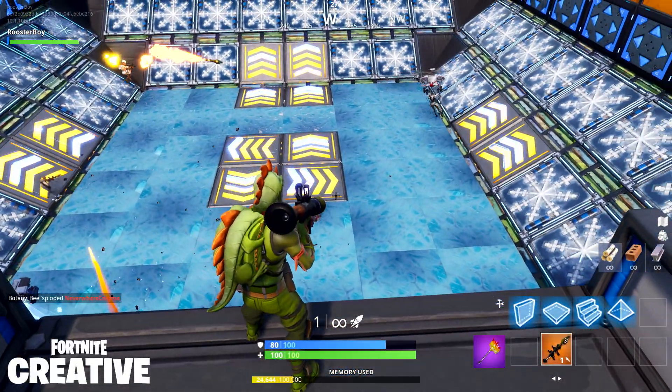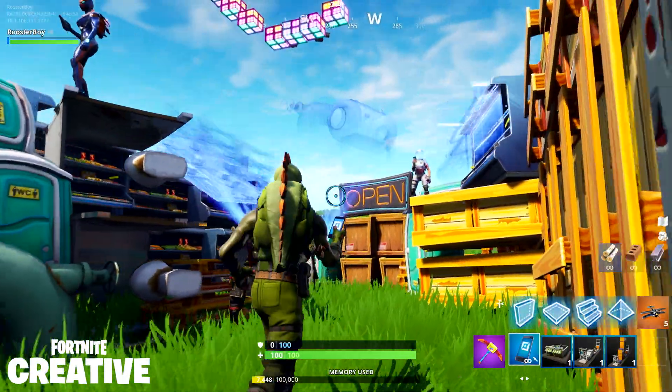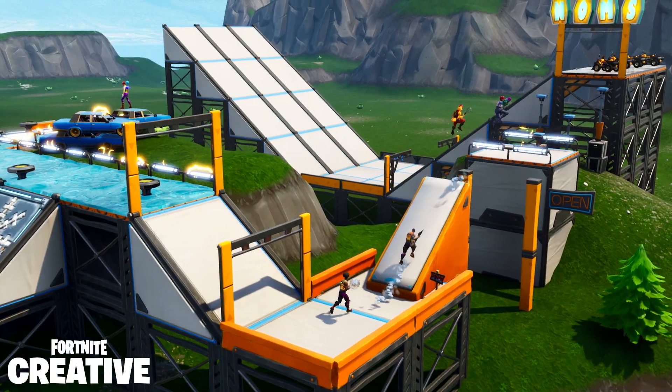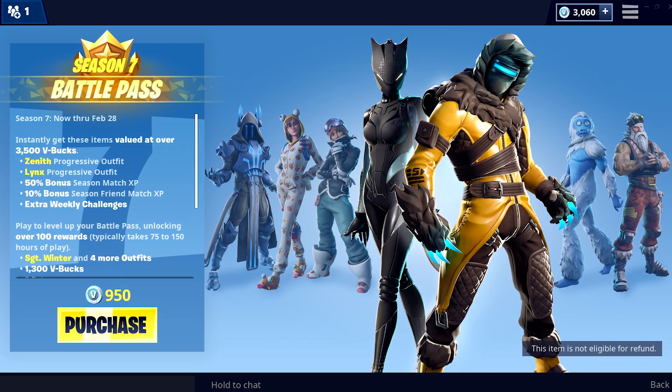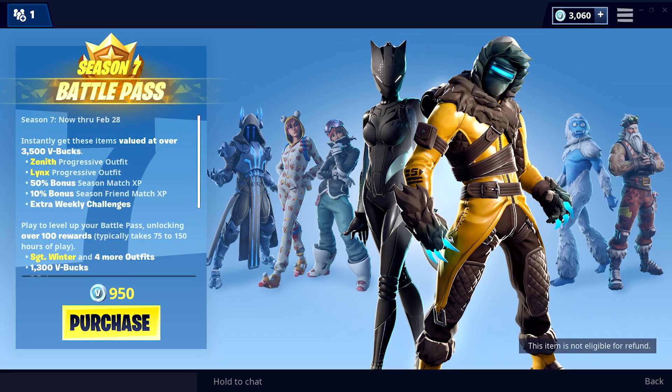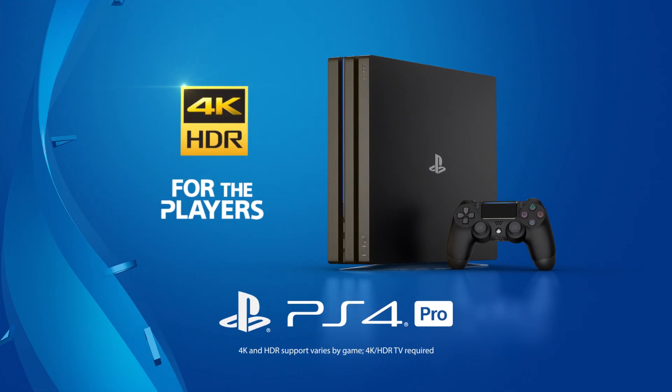Plus, all Battle Pass owners will get early access to their own island in Creative — a brand new place for you to design games with friends and build your dream Fortnite. The Season 7 Battle Pass is available in the in-game store right now for just 950 V-Bucks. Hope you enjoy Season 7, and we'll see you in-game. For the players.